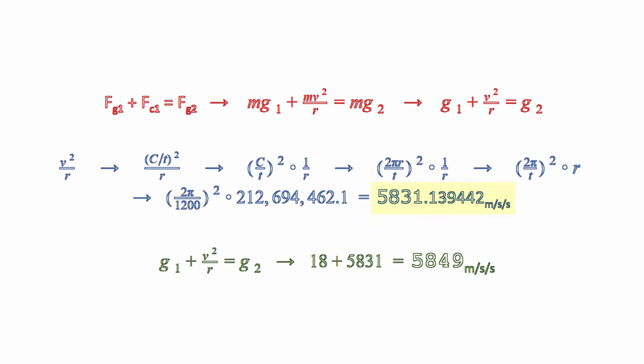With a centrifugal force this big, you should be flung off the planet and into space. To prevent this, we add the acceleration at which objects are pulled to the surface, allowing an object to fall at 18 meters per second per second, which makes the new gravitational acceleration 5,849 meters per second per second.